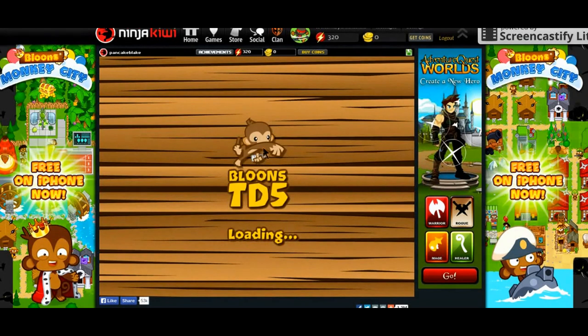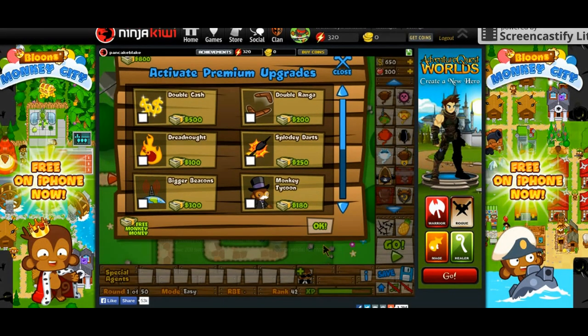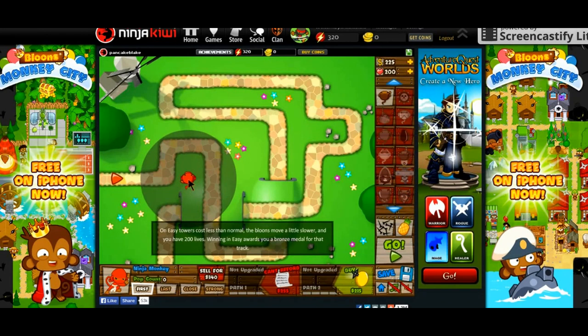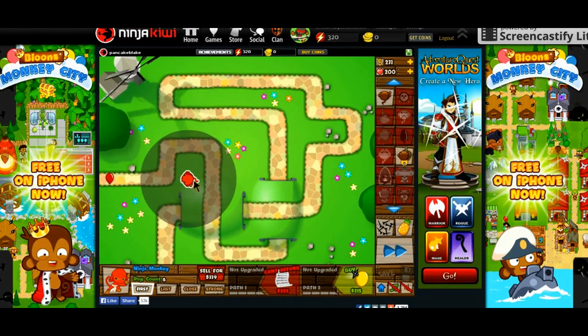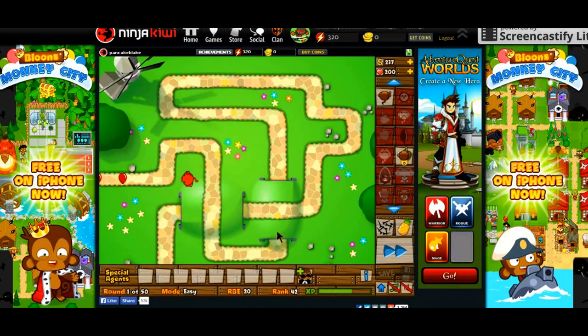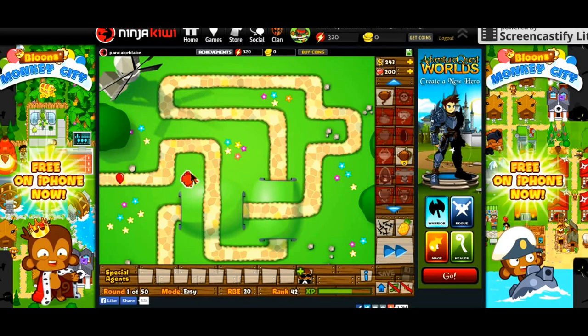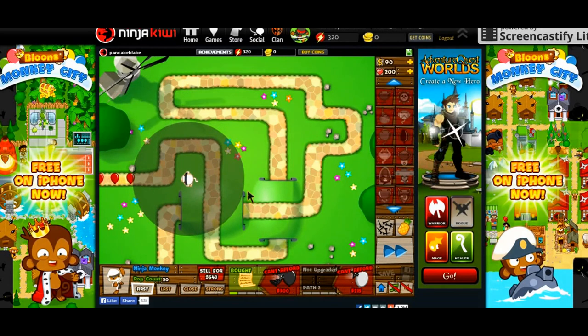I'm gonna show you guys on easy and hopefully it'll help so many people out. You don't want any of these — start off with a ninja, go right there. The first round you won't need to buy any upgrades, but when you can, find ninja discipline to speed it up. Now we'll be good for round two and three.